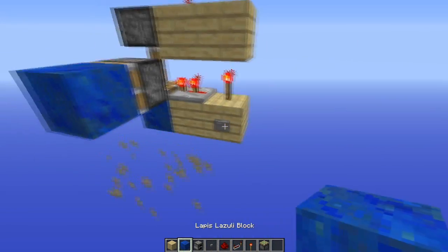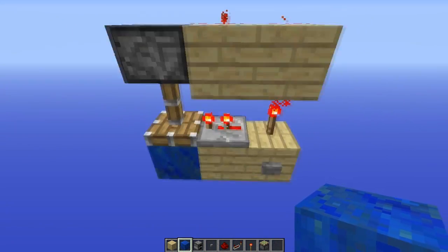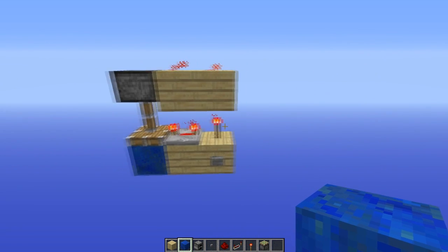You can just take the output from a regular piston straight next to the block so that pushes it out. It gives off a one tick pulse. This gives off a two tick pulse. This gives off a three tick pulse.